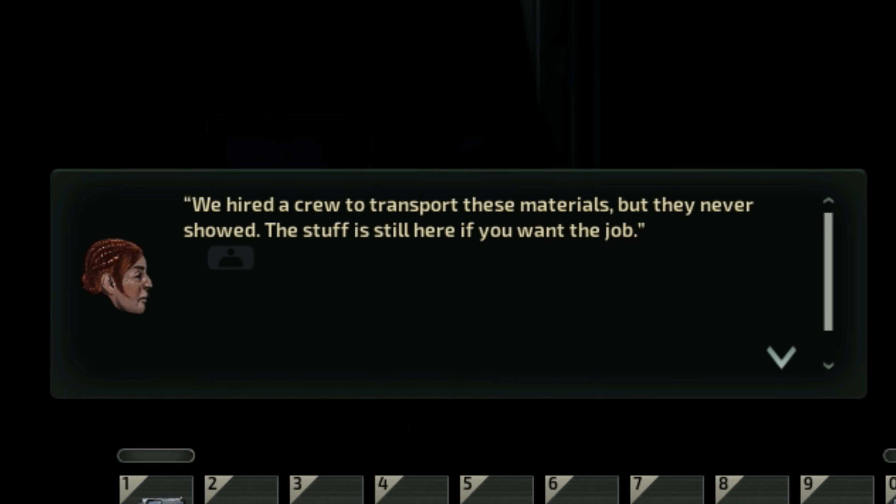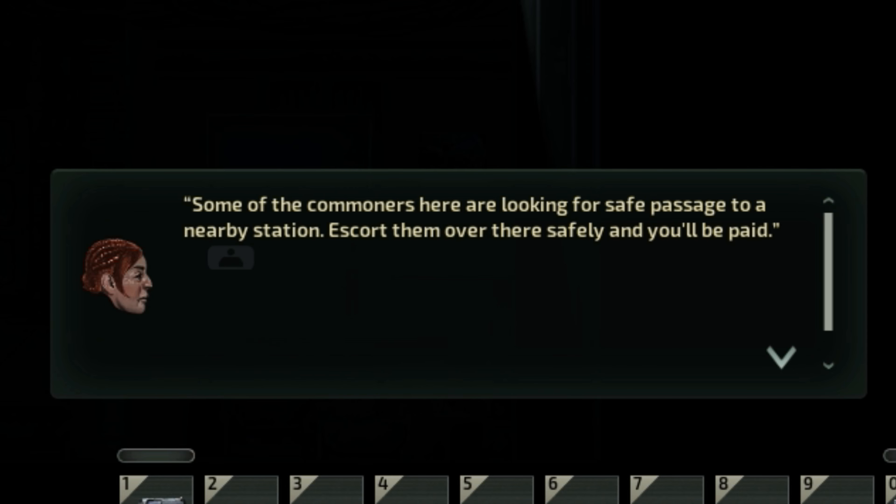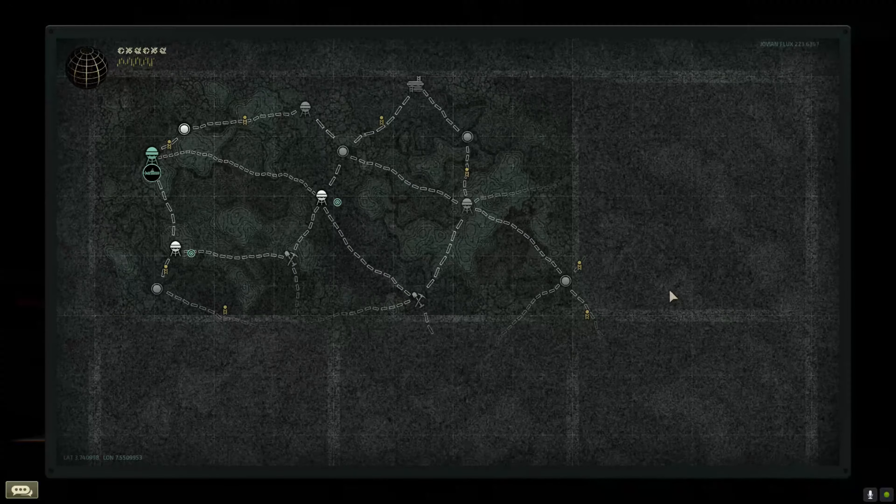What I'm gonna do right now is speak to the outpost manager. We are docked at an outpost and we want to get a mission. We hired a crew to transport these materials but they never showed — this stuff is still here if you want the job. There's also a mean monster terrorizing the caves nearby with a reward, and some commoners looking for safe passage to a nearby station. We're trying to get deeper into the ocean. I'm gonna go to this outpost since we have a mission to go there anyway.